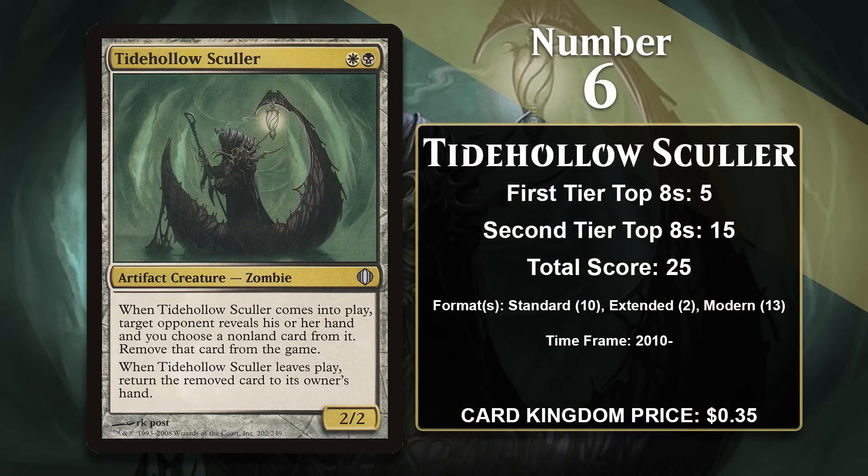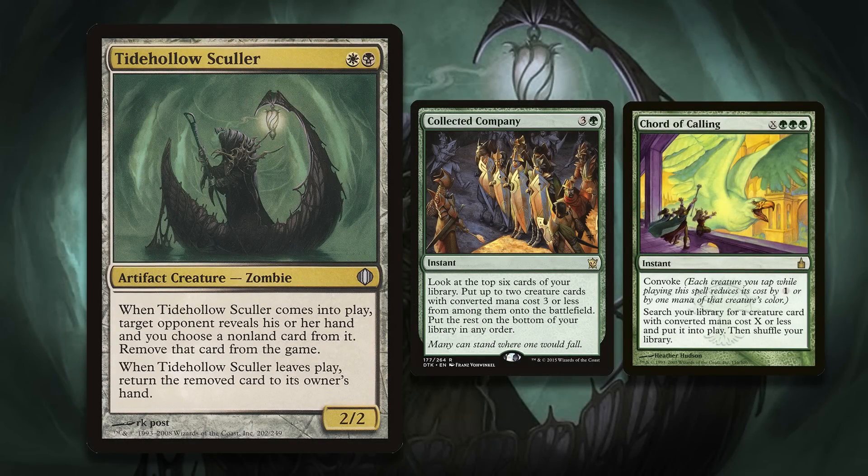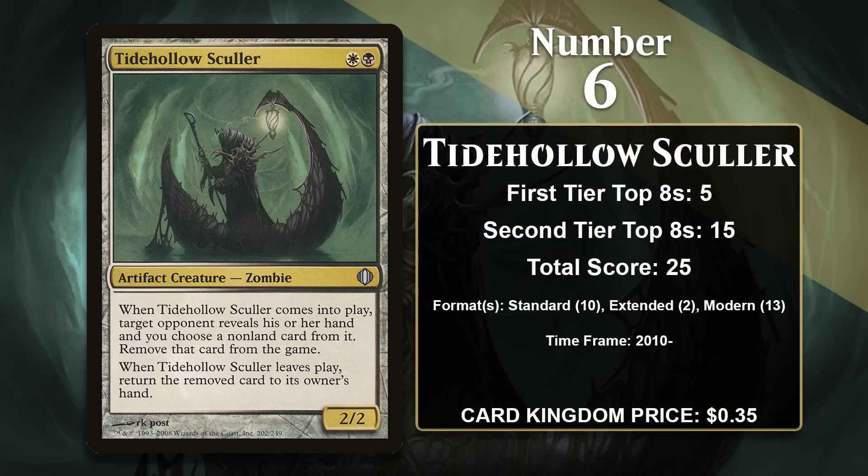At number 6, it is Tidehollow Sculler. The artifact zombie comes with solid stats and lets you exile the best card from your opponent's hand. Your opponent gets that card back if the Sculler ever dies, but the Sculler has usually already done enough to disrupt your opponent's game plan at that point. It was a nice disruptive creature for aggro decks in Black-White in Standard and Extended, and it's also featured in a variety of Modern decks, finding the most success in toolbox decks using Collected Company, as it can be a powerful card to search up when you really need to disrupt your opponent. It hasn't gained any points since 2021 and is likely to move down the list in the future.